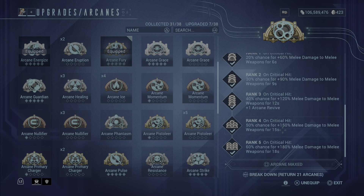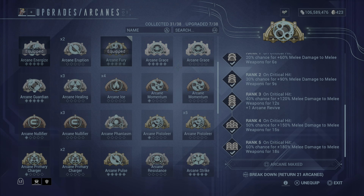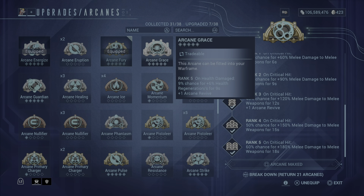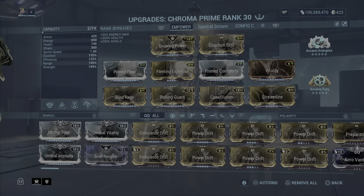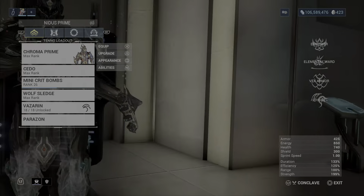Arcane Fury on critical hits gives a 60 percent chance to add 180 percent melee damage for melee weapons for 18 seconds, which is very important — just throwing it in there to get more melee damage. I always think about using Grace but I just added damage instead. If you want to switch to Grace go ahead, but just make sure you're taking damage on health so you can activate your Vex Armor and increase that damage.